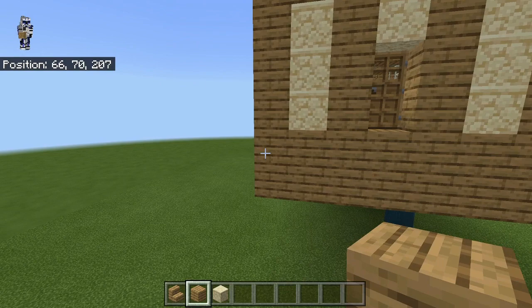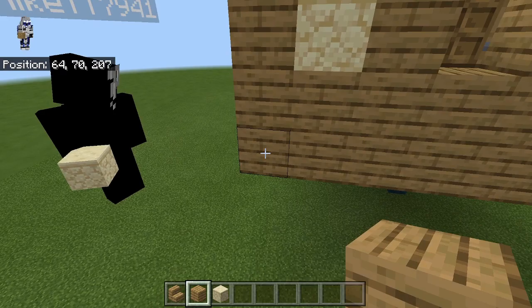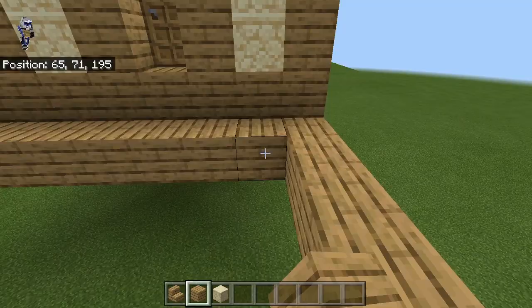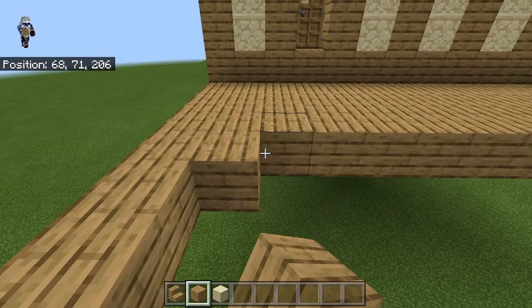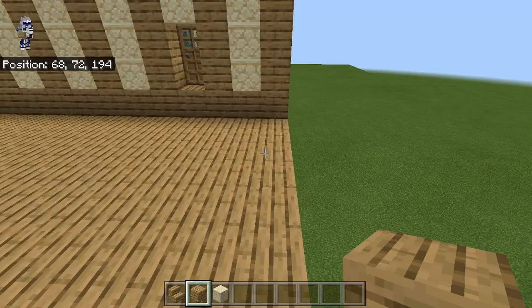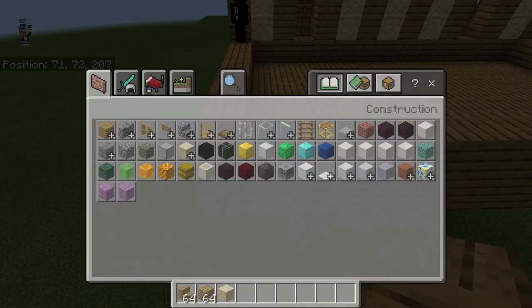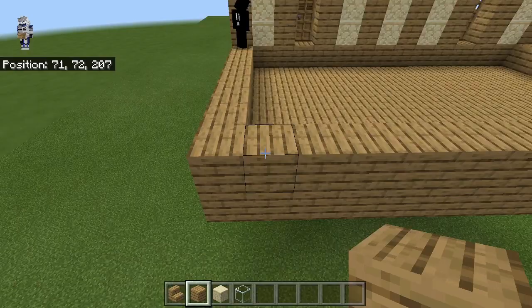So now we can actually start Hilda and Henry's room. We're going to start off by extending this out by eight blocks. Then we're just going to mash this up, and we can fill in this bottom part with wood, because wood is cool. So let's just fill this area in with wood, and then make a ring of wood around the outside here. Then we'll begin by doing the walls and all that.